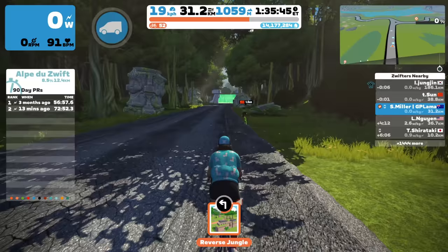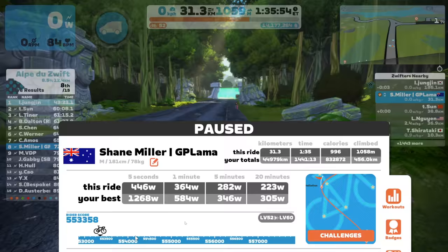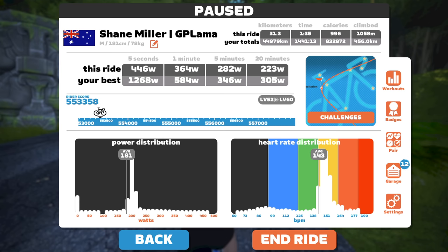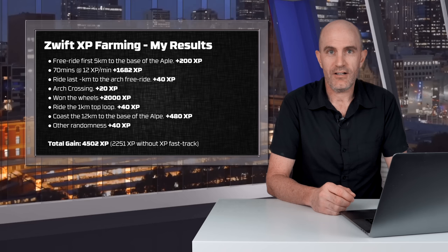Done and dusted. Final rider score: 553,358 — putting me a total of 4502 XP ahead of where I started. The last 12 kilometers I didn't even need to pedal. Definitely a successful XP farming mission up the Alpe and back down again.